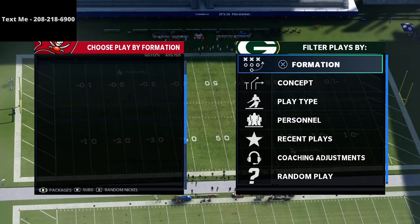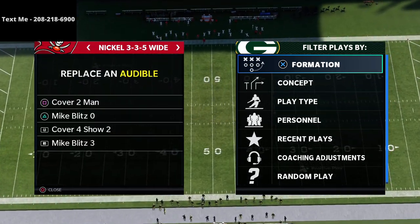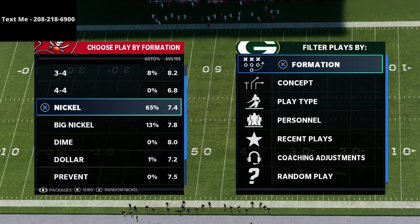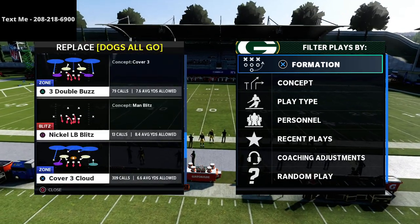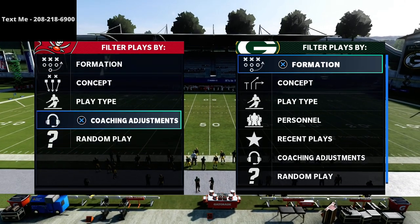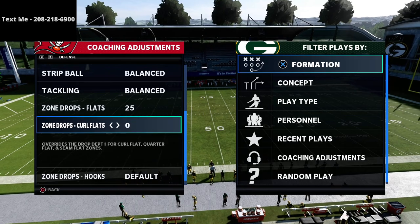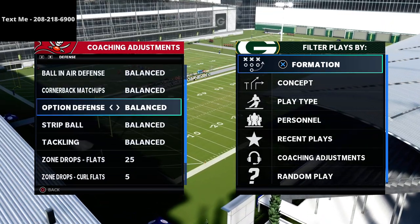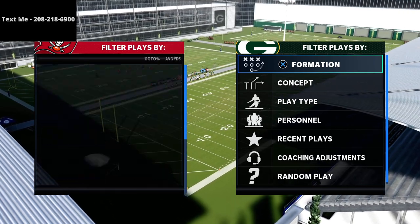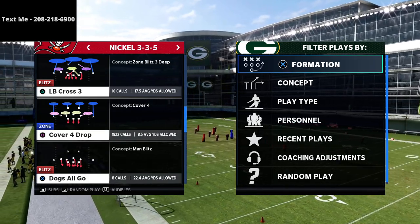I'm going to be talking about the trips tight end offense. I believe it's the best offense in the game right now, mainly because of its great spacing concepts, great route combinations, and balance — it has very good running concepts and very good plays that you can use.